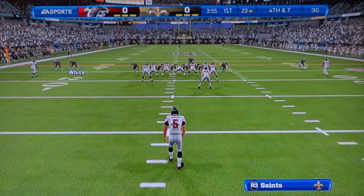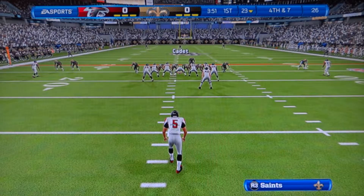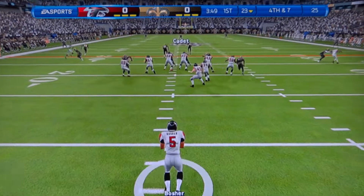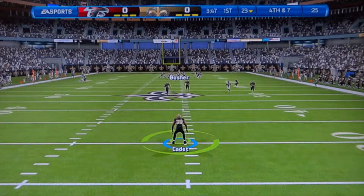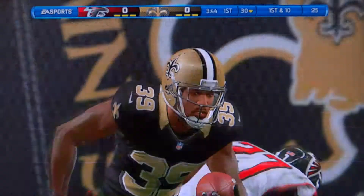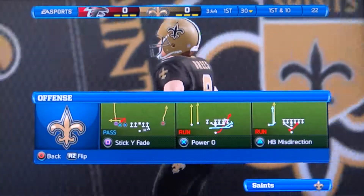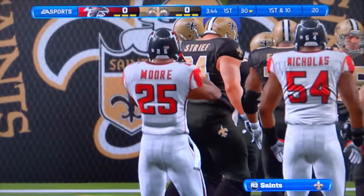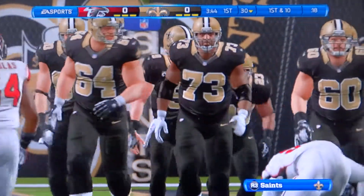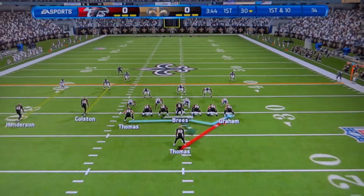So I go to return the punt. Who's returning for me? Cadet, okay, fair enough. One guy — I have four guys down there and nobody blocks the one guy they have coming. Pretty typical. We'll start off with a run. It's very difficult to actually throw in this game, it's difficult to play offense.